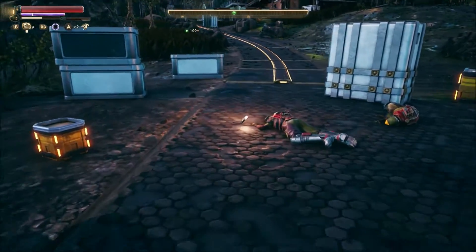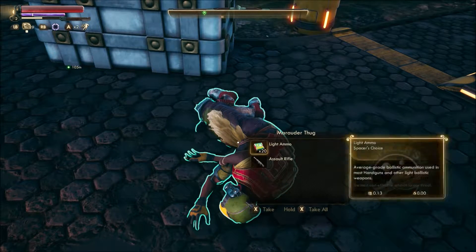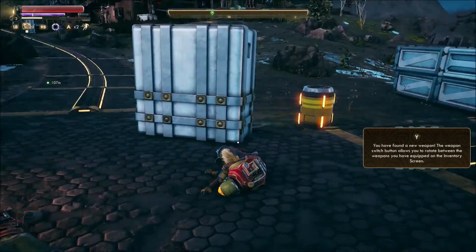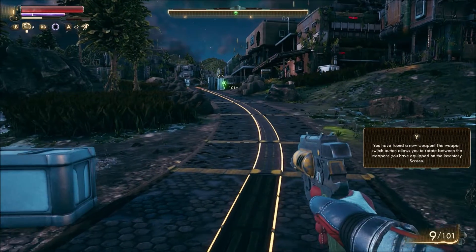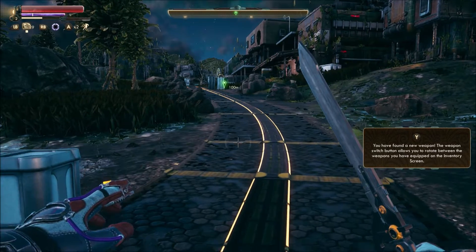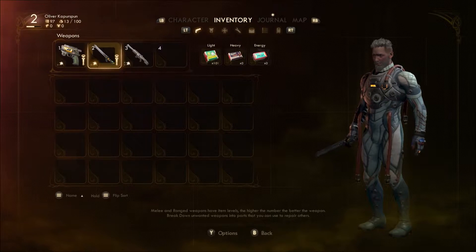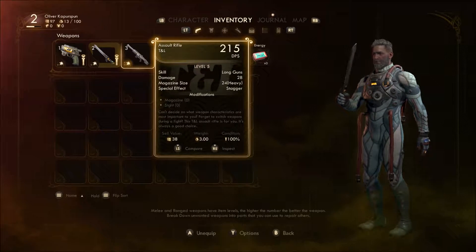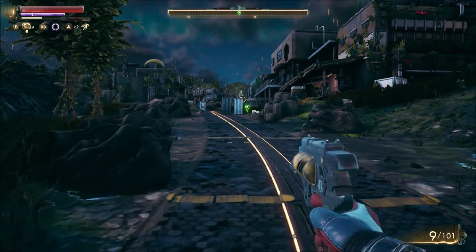That's explosive. The Marauder — I don't know what that is but I'm taking it. I'm still trying to figure out some of the controls. What's my hotkey for this? Do I just keep cycling through? I guess I do.